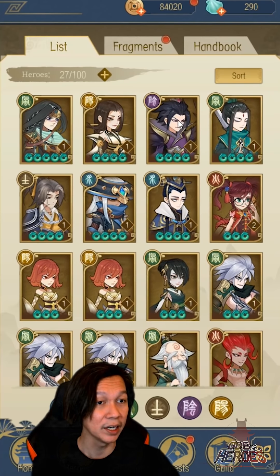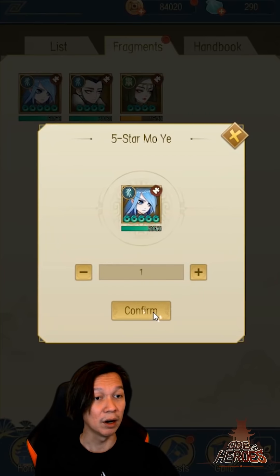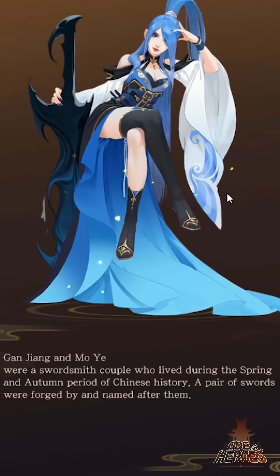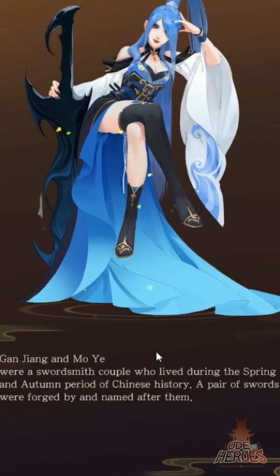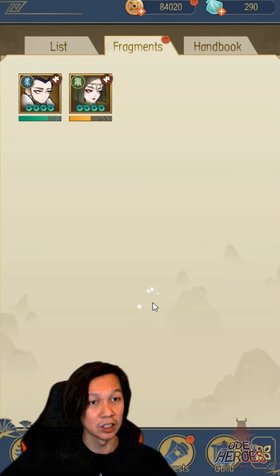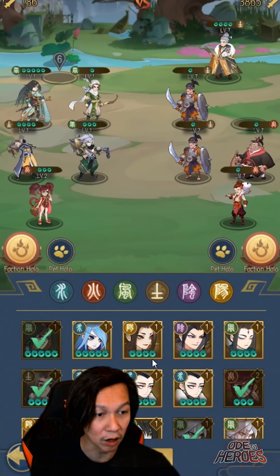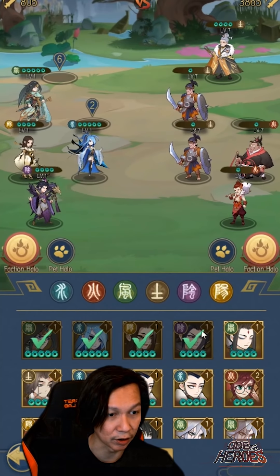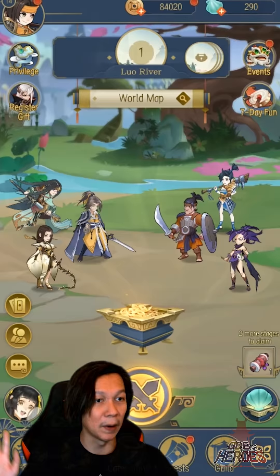We're stacked — and from the event we got another five-star, Mo Ye. She and Gan Jiang were a swordsmith couple from the Spring and Autumn period of Chinese history, and a pair of legendary swords were forged and named after them. Let's build the team: put all five-stars in, bench the three-stars, fill remaining slots with our four-star fire and earth units, then go to battle.